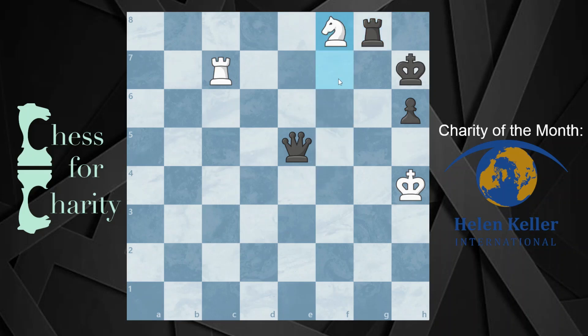F8 equals Knight. The reason why you promote to a Knight is because now it is double check, which means the King has to move — the Queen cannot capture both the Knight and the Rook in one move. So the King moves to H8. Now what? Look at what this King just did — they put themselves in the corner, which means this Rook on C7 has a nice slow move. Boom. Rook H7 is checkmate.